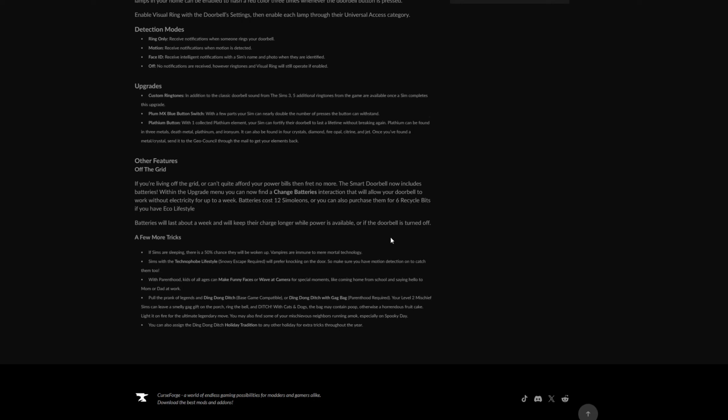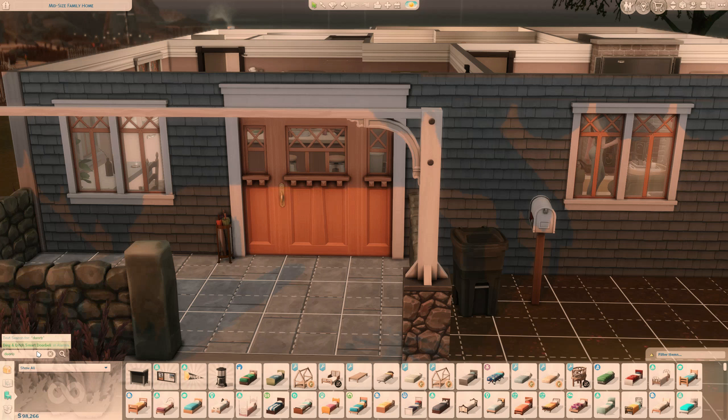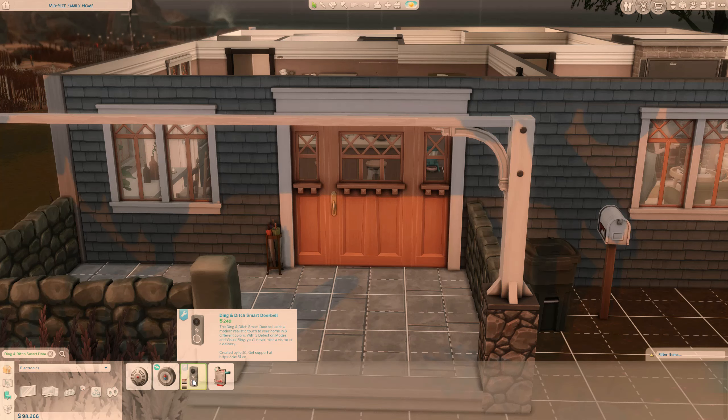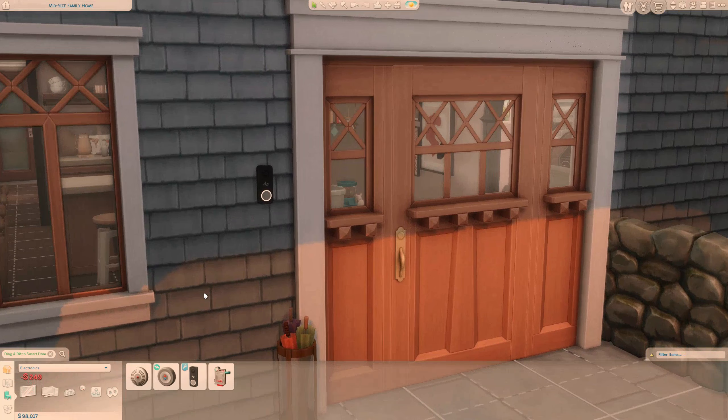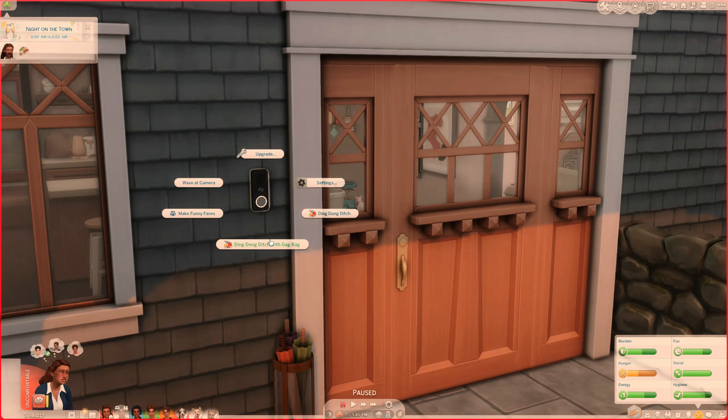If visual ring is enabled, any lamps in your home can be enabled to flash red three times whenever the doorbell button is pressed. There's a 50% chance of a sim being woken up if they're sleeping — vampires are immune. Sims with the technophobe lifestyle from Snowy Escape will prefer knocking on the door. With Parenthood, kids of all ages can make funny faces or wave at the camera for special moments. You can also pull pranks like ding dong ditch or ding dong ditch with gag bags, which reminds me of The Sims 3 Generations. In build mode, typing 'doorbell' brings it up — it's in the alarm category, called Ding and Ditch Smart Doorbell.